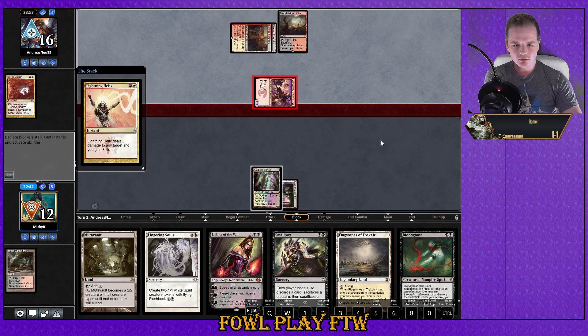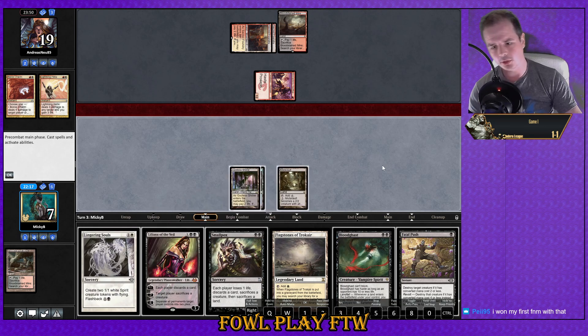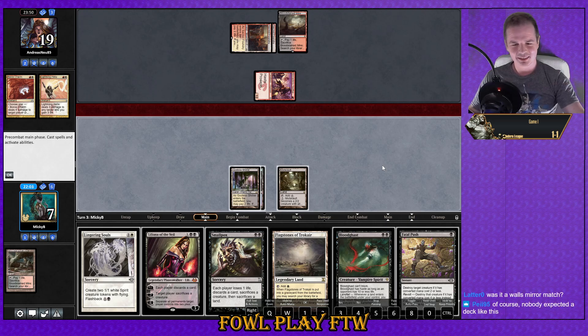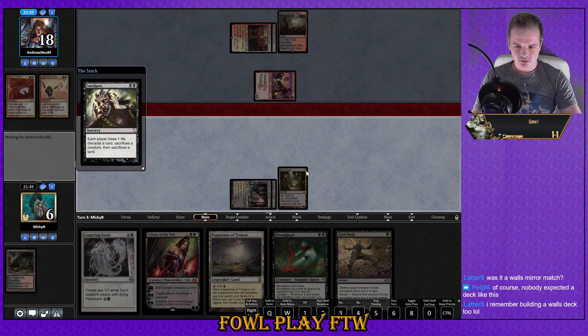If we live here we could still get a Brutality and be in a really good spot. Hey look — a Fatal Push, that's actually a good one. You won your first FNM with it? As in, came first the entire FNM — that's wicked, well done. I really don't like this non-targeted discard. It was a Walls mirror match — wow. Now that I've completely stuffed up what land I've played, I think the right line is to Smallpox here. Discard Lingering Souls. I should be playing the Flagstones here.